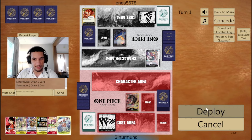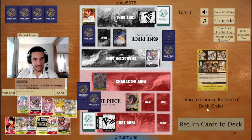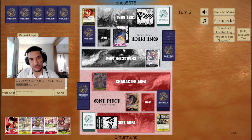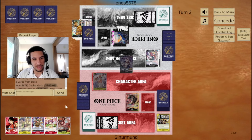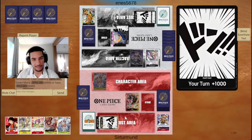Let's see what the opponent hit. They hit the Perona, which is a little bit annoying. We whiffed the second one here. Maybe we're actually giving them the Okiku here. What if we don't give the Okiku? What if we take the Lindbergh and take this damage here?